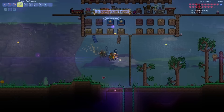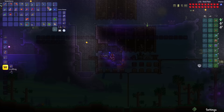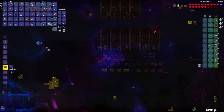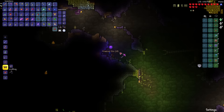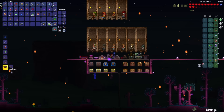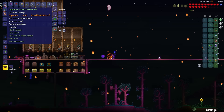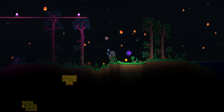With the Pwnhammer, let's go back to the Corruption and break some Demon Altars to spawn in the Hardmode ores. We got Palladium, Orichalcum, and Titanium. That should be enough of each ore. Now let's craft the full Titanium Armor Set — from 54 defense all the way to 75. But even with the Titanium Armor on, there is still no difference made to the Copper Shortsword's damage.